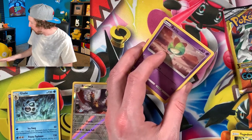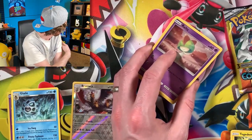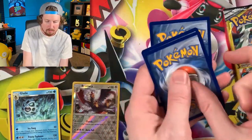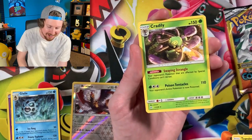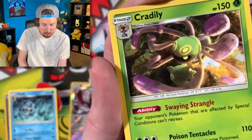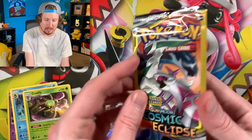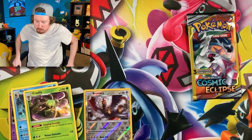You don't wake the sleeping Tepig — that's the opposite of what you want to do. Don't encourage him. Going into the next pack. We have Erica — and that's actually another Rare. Another Rare. So we're not doing too bad with pull rates. Let's go ahead and actually grab the Cosmic Eclipse binder.